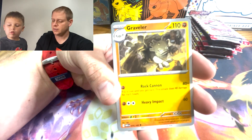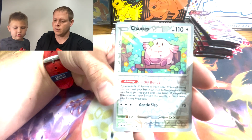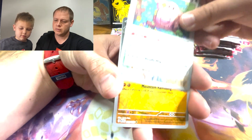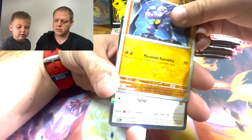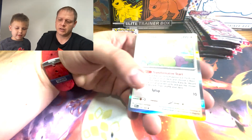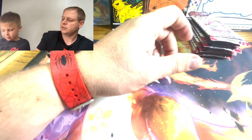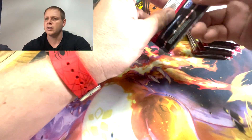This is Scarlet and Violet 151 — the original 151 Pokemon. We got a Machoke — just a regular rare. Another Ditto. The art on the Ditto is actually really good.